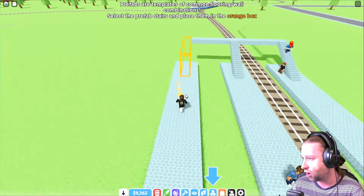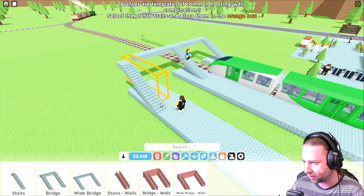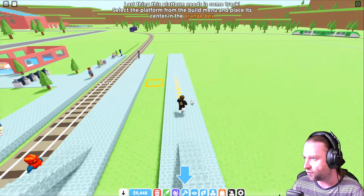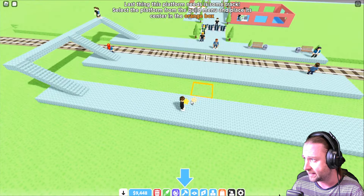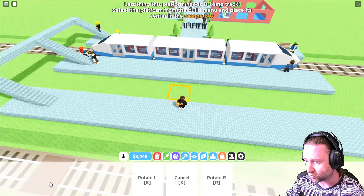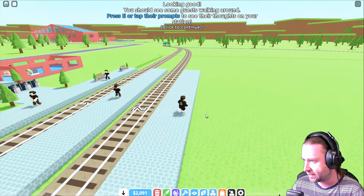Prefabs are templates of common flooring and wall combinations — select the prefab stairs and place them in the orange box. So we're going to prefabs and picking the right one. Our peeps can now access all three platforms. Last thing — this platform needs some track. Select the platform from the build menu and place its center in the orange box. So we're going back, selecting the platform which is 7.5, and dropping it in there. Now we have two sets of tracks.